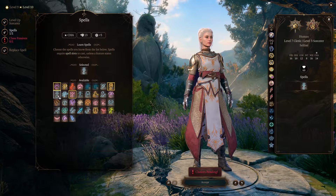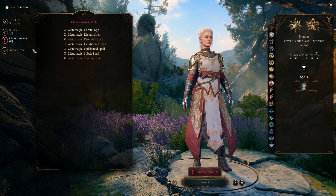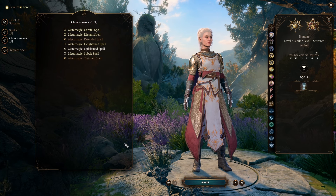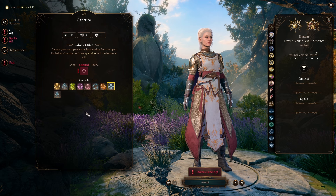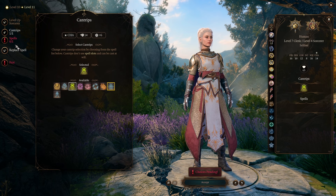At level 10, we're going more buffage here. For spells, go with Enlarge and Reduce, and then we get to pick another Metamagic — we want Quickened Spell. These Metamagics turn us into the ultimate healing buffing machine. At level 11, pick another cantrip; we're going with Poison Spray here, and I'm picking some of these for specific reasons which I'll explain in a bit. We also get to pick another spell — we're going with Darkness.